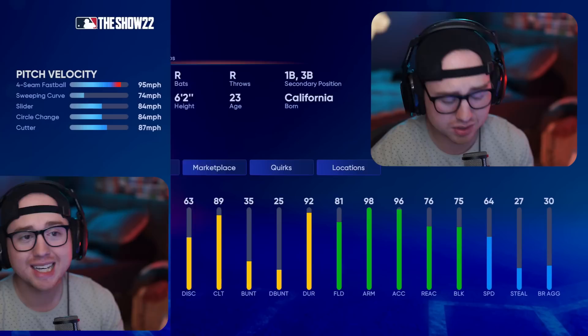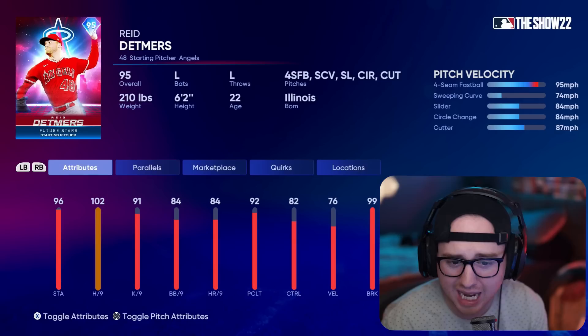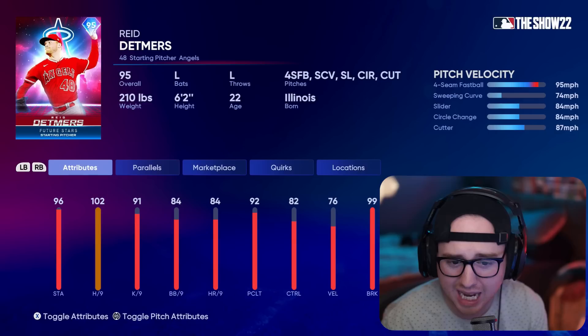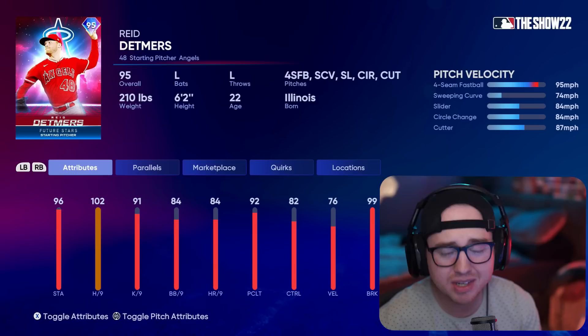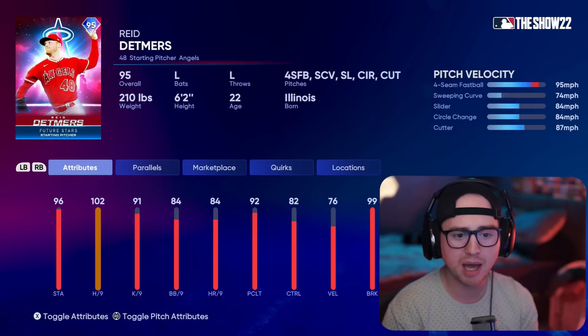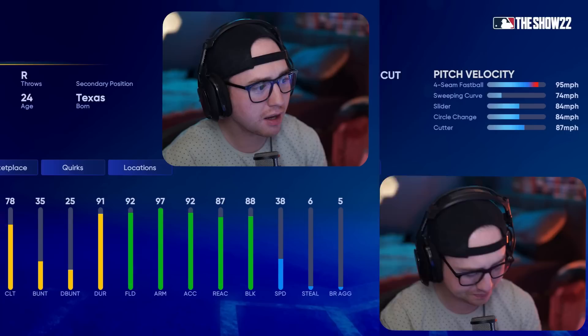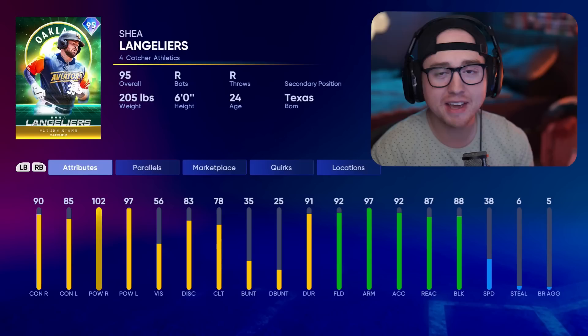Coming in third is Reid Detmers. With a lot of lefty hitters in this game, I like some lefties in the rotation. 102 hits per nine, some nice speed differentials — 95 on the fastball. When that sweeping curve comes in at 74 miles an hour, I like that quite a bit. Slider, circle change, and cutter options all coming in at pretty similar speeds, but still a nice speed differential from that 95 fastball. Solid pitch mix, solid per-nine, decent control. One of the better pitchers from this program.